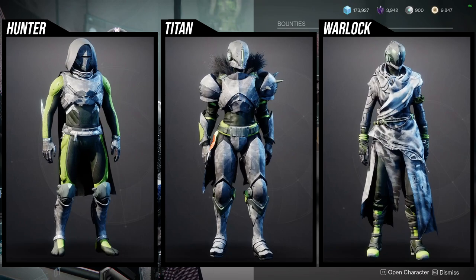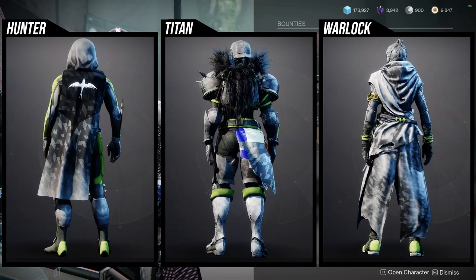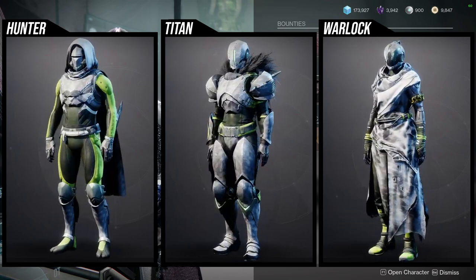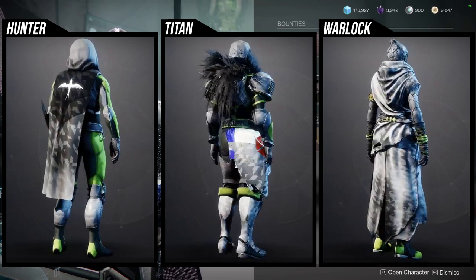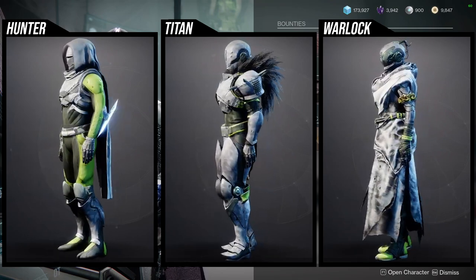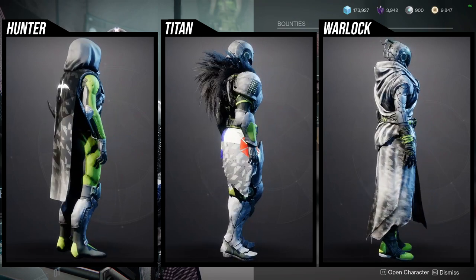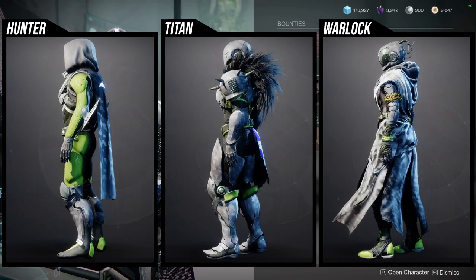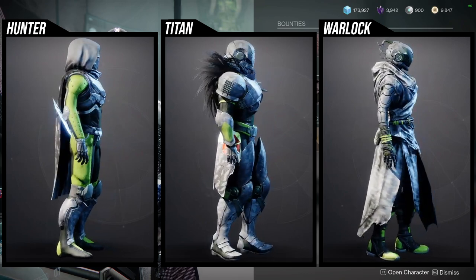As for the armor set, it's going to be the PvP reskin from Vanilla Destiny 2, which is unfortunate because she's sold this so many times. At this point she just has a rotation that she always sells, so you might never see anything new. I would like to see some Hail Marys in there — maybe some armor we've never seen before. That would be really nice.